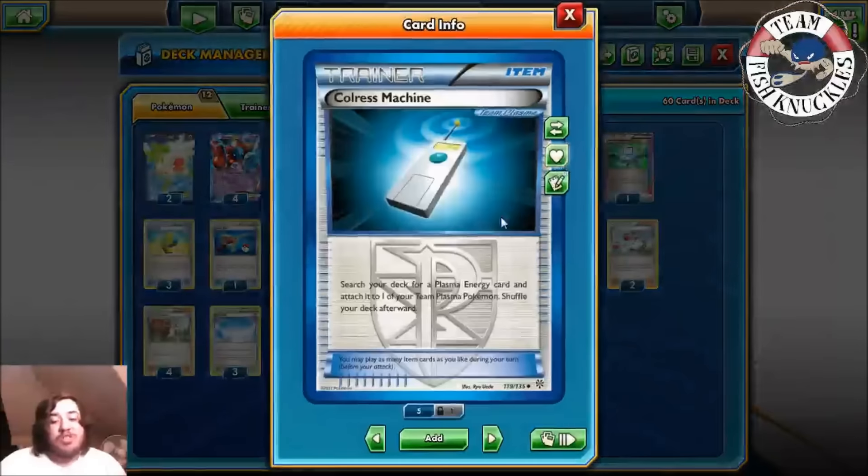We keep one card in hand so opponent thinks we have a Supporter and might not N us. Opponent plays Battle Compressor, discarding three cards — now we can see what they're playing: Ho-Oh! Actually it looks like it's a Rainbow Road deck. There's a Xerneas, Rebirth tells — not sure if they want Xerneas out. Eviolite comes down. We just need to hit VS Seeker, Juniper, or Colress. We shouldn't have Ultra Balled for Shaymin when Shaymin was already on the bench. Opponent uses Lysander, bringing up Keldeo, attaches Grass Energy, and passes — just wanted Lysander in the discard.